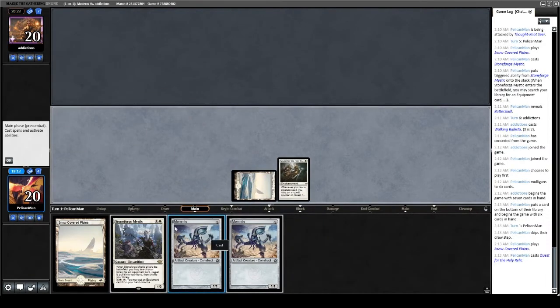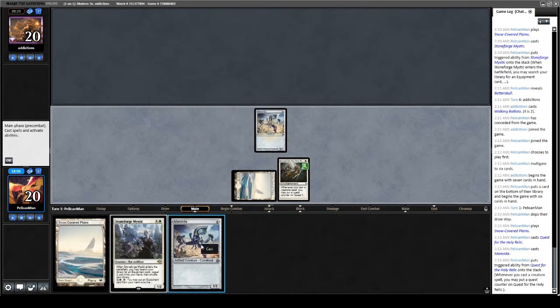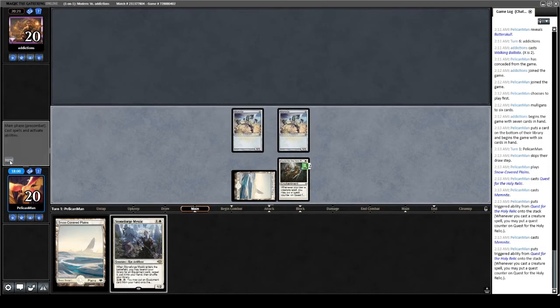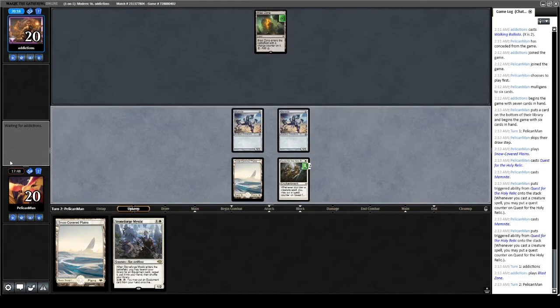Quest and Memnite on turn one — yes, we use the ability. Cast the second Memnite — yes, we use the ability again. We let our opponent have the turn with a lot of live draws. We won't get the quest off on turn two, but we can play Stoneforge next turn if we draw a creature that's not all two-drops. If we draw a Skyfisher or Glint Hawk, we're in really good shape.